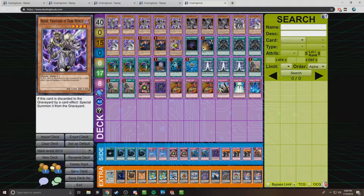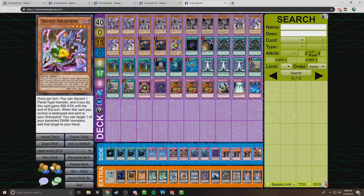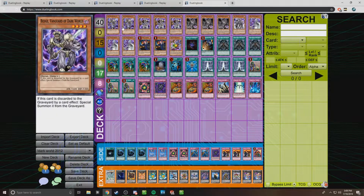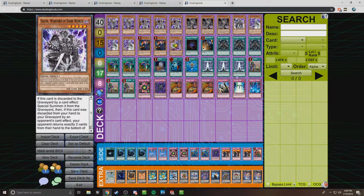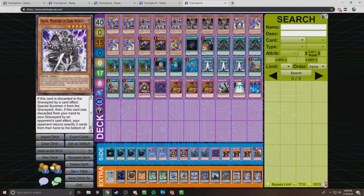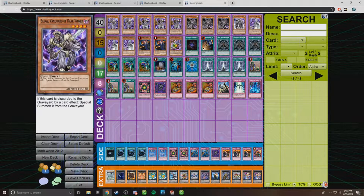Starting off, I ran two Beige at the time. Beige was just really good because it's pretty much just a floater, and the reason I went with two is because it allowed you to go with rank four plays with Trance at times. I do run quite a few rank fours, but Beige was just a really solid floater — you can normal summon it. I also run one Silva, which was good for the virus cards and he was slightly bigger, so if you can't get the Grapha, you have Silva, but Beige was the primary floater.